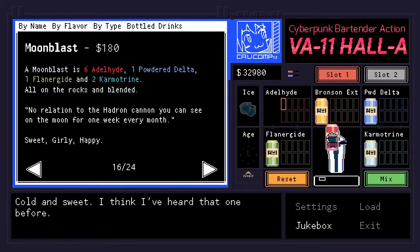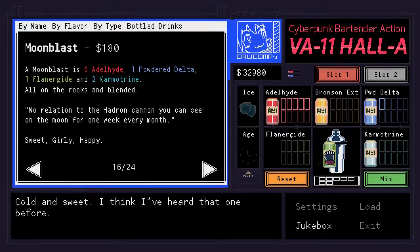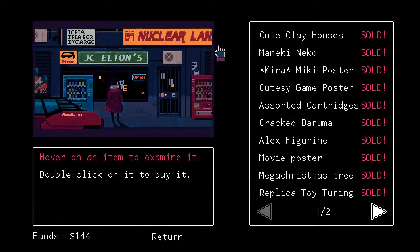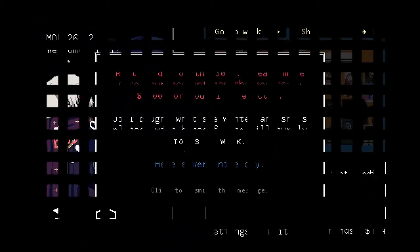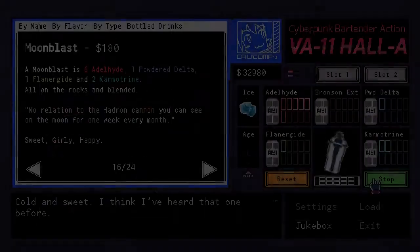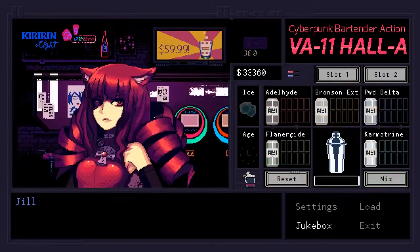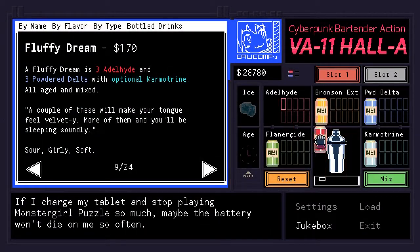It doesn't necessarily hurt to remember what your clients like, and not just for story purposes, given that you also earn a commission on the drinks you make, including a daily bonus for not screwing up anyone's orders, and you're going to need to earn a fair bit of money given that you've got bills to pay. Jill also occasionally wants something from the store, and failing to buy said item means she'll end up distracted the next day — less concerned with the big beer that was just ordered, and instead fussing over the lack of hydro in her apartment.